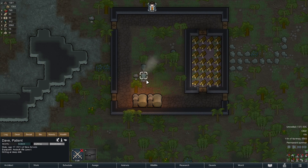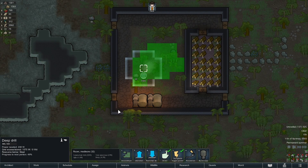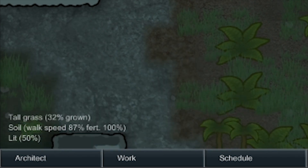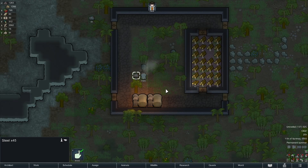As we can see here, Dave is hard at work deep drilling. If we click on the deep drill, we can see the percentage down here, which is really handy. Then it just pops out the ground to be hauled away or used for your delight.